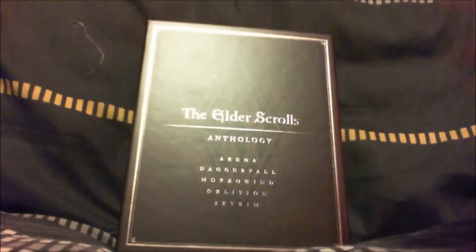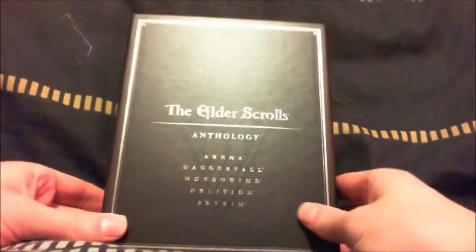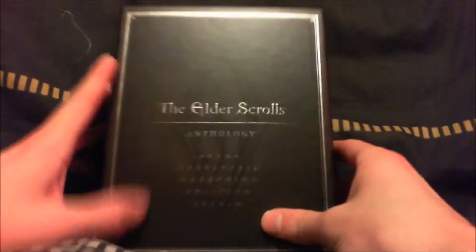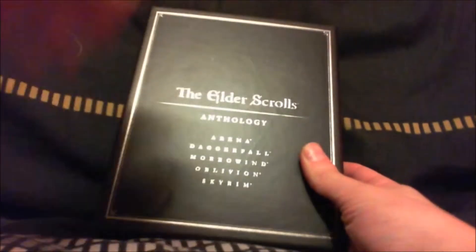What's up guys, I'm Mane2110 here and I'm bringing you an unboxing of The Elder Scrolls Anthology, which I picked up on Amazon for £35. It comes in this nice box — it's Arena, Daggerfall, Morrowind, Oblivion, and Skyrim all in the same bundle, which is quite nice.